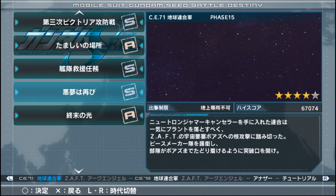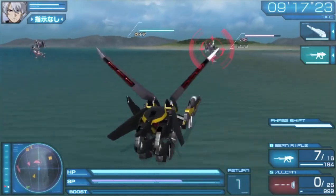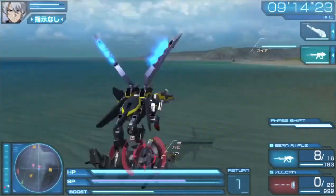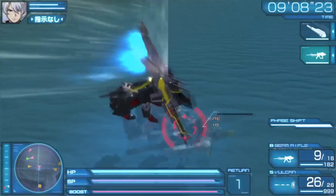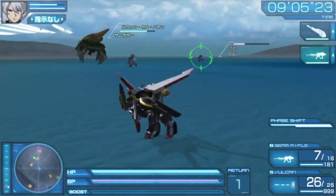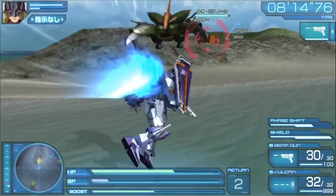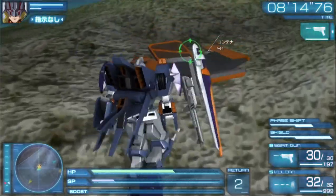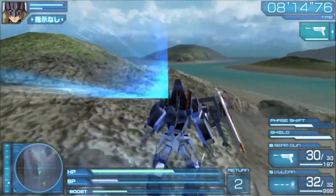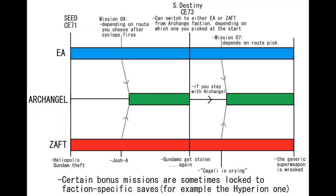From there, you can continue onwards until you reach the year CE-73. Things remain the same, but you can go back to your original faction after finishing the final CE-71 Archangel mission — don't do it, you'll waste your time. You can rejoin the Archangel faction after choosing the yellow spot in the CE-73 mission 7 for both Zaft and Earth Alliance respectively, but it would be a waste of time since you can't just do Zaft-only and Earth Alliance-only runs. I'll draw it and put it on screen — that should help.